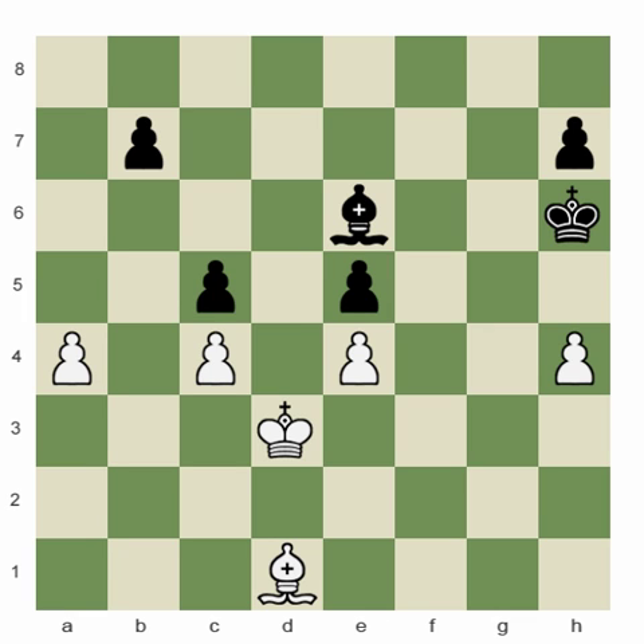Today we're looking at a position that really is interesting because it's one where there is no material advantage for either side. For all things being equal, you may think a lot of people might agree to draw in a position like this. But what's interesting is you should try to think about this position and visualize it from Black's perspective. First of all, Black is better here. In fact, he's much better.